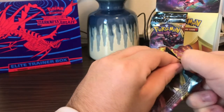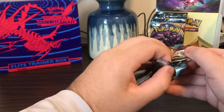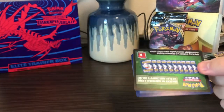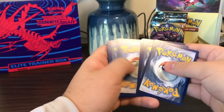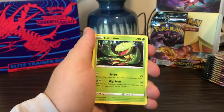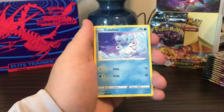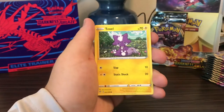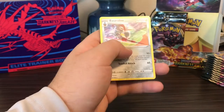I don't know what it is but these packs are just slippery today. Fire Energy, Fire Energy, Carnivine, Big Parasol, Piers, Skarmory, Cubchoo, Cubchoo, Wimpod, Bunnelby, Toxel, another Cubchoo, and Escavalier is the rare.